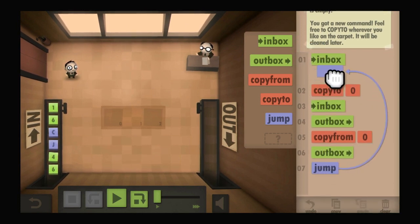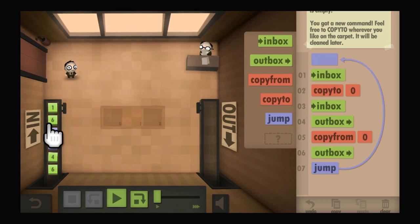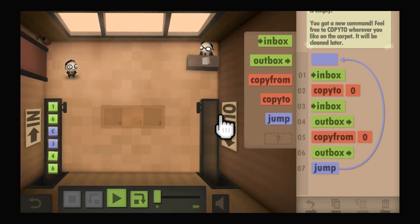Then we use the jump instruction to go back to the beginning. We're going to take in the first input, store it, then send the next input straight to the output, then grab what we stored for the first input and send it out, and repeat for the next two.